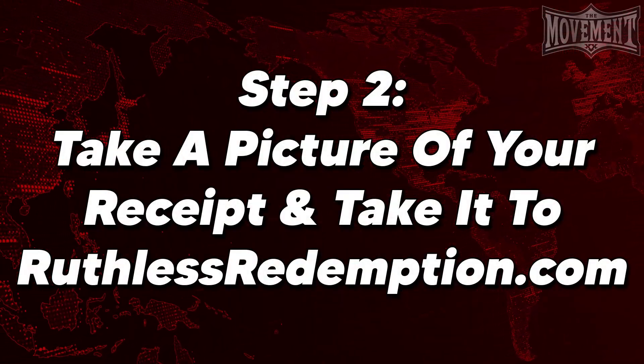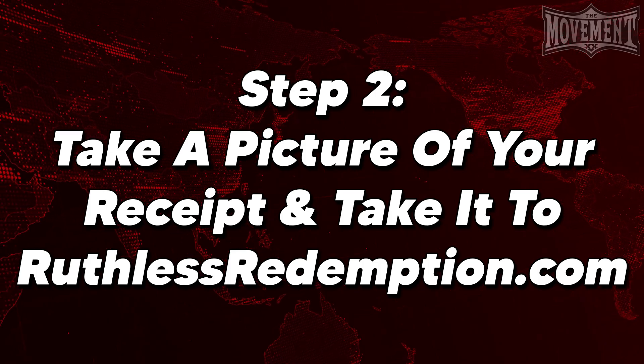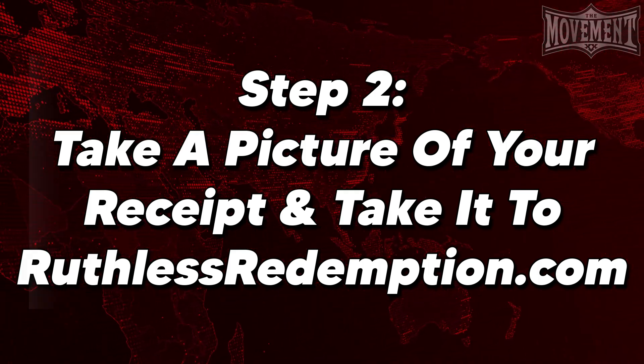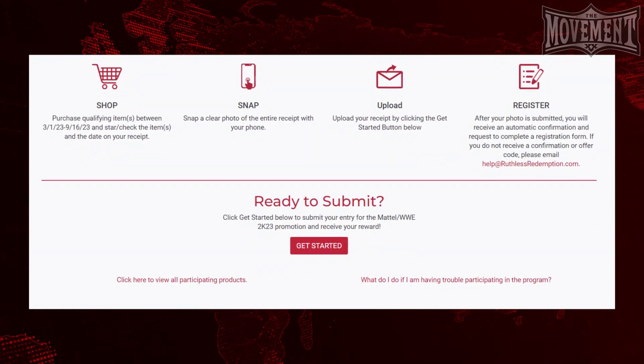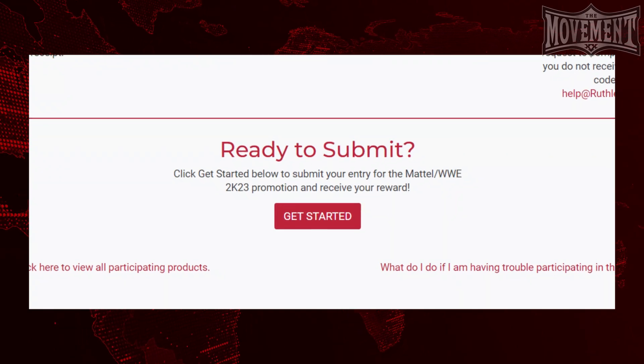Step 2. Once you have purchased your qualifying product, you're going to want to take a picture of your receipt and visit ruthlessredemption.com. Once here, select the get started button in order to submit the picture of your receipt along with your email address.